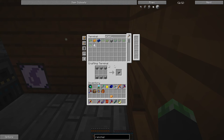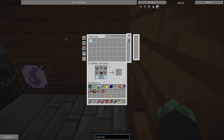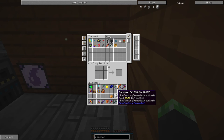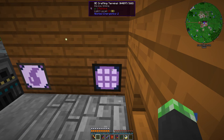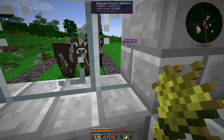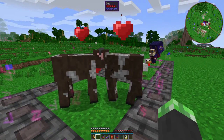Let's make the shears, machine frame, tin gears, and reception coil. There we go — the rancher. The rancher is used for different things depending on the animal. For cows, it'll milk them and store the milk in the internal tank. I'm going to want more cows.